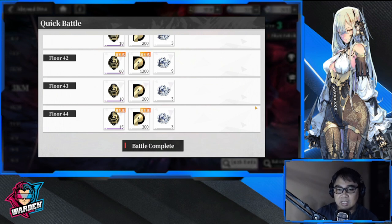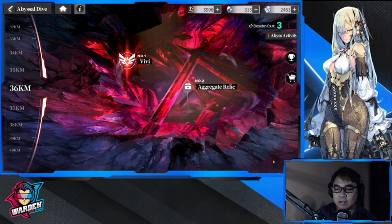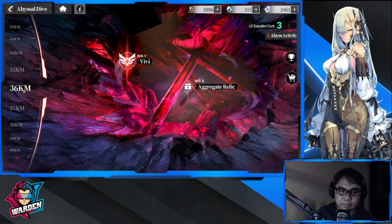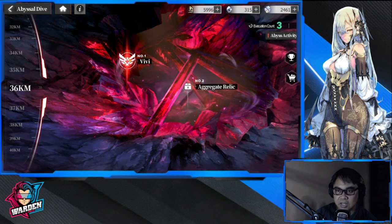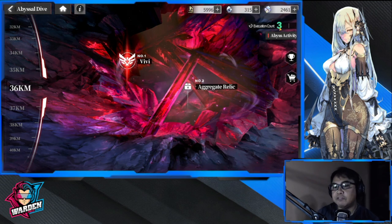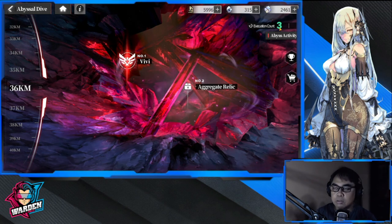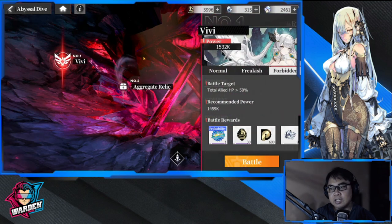I'm at floor 70, and by the way, Quick Battle doesn't cost you anything — it just unlocks at a certain point. I know some features in the game are paid, but this one isn't. I'm actually up to 83. I'm currently stuck at floor 36, and your evaluation count is shown here — every time you fail a stage you only have three tries, then you can try again the next day.